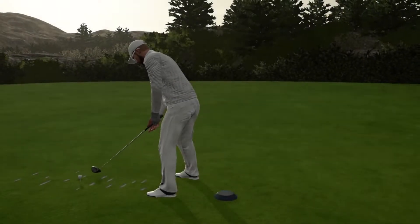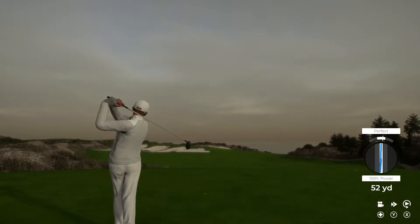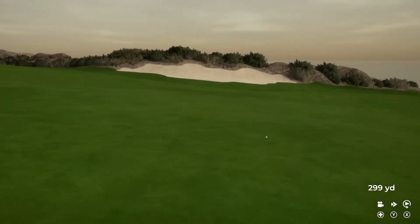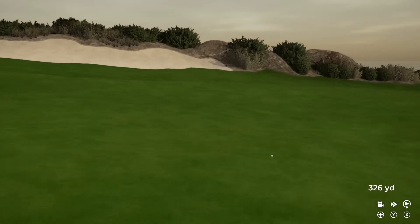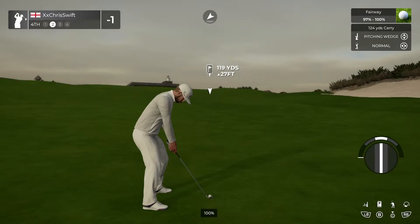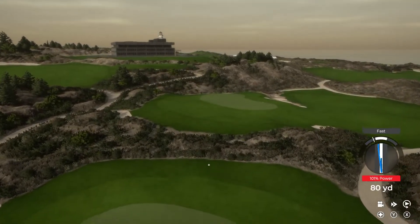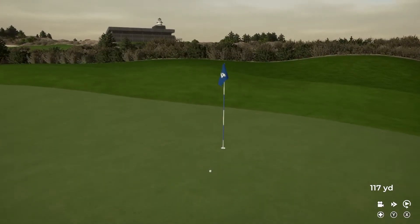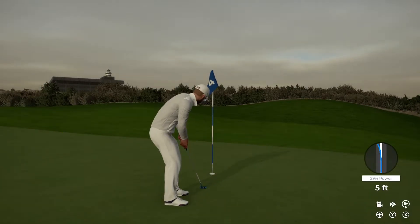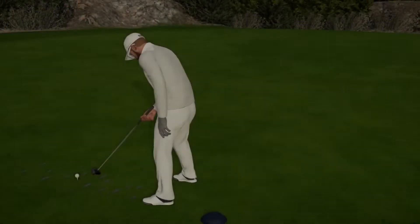Teeing this one up on the fourth. Great contact. That green's significantly higher than the ball, just so you know. This one's looking good, and that will play. This putt's about five feet — looking good. Good job on that putt. Down to two under par after that.